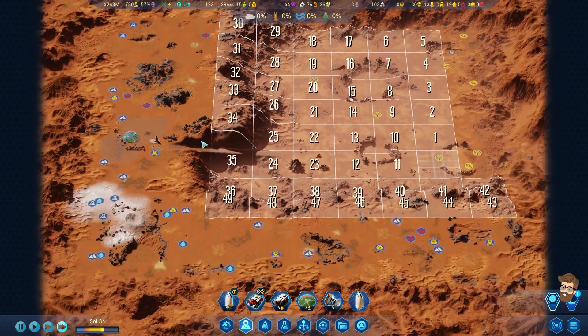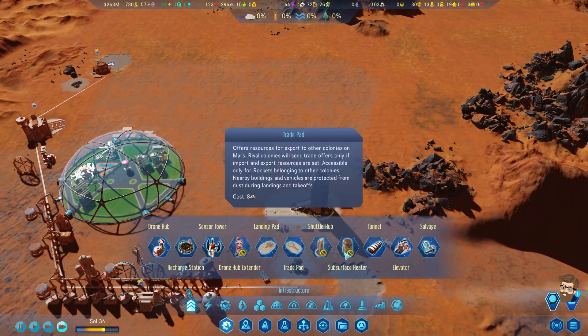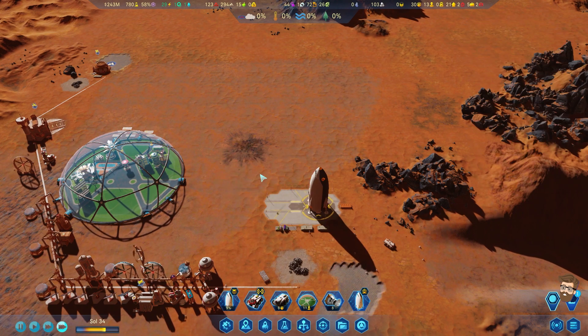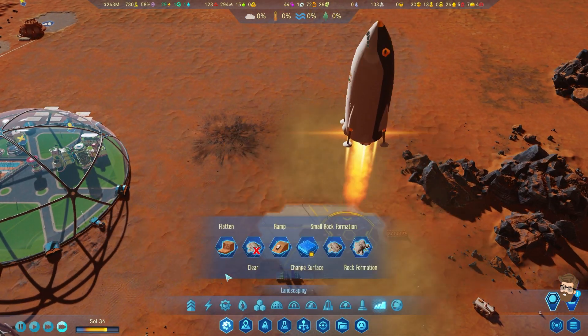You're going to need another landing pad - I'm just seeing it right now. Really? How is this uneven terrain? Good lord - how badly did I mess up this map when I built it?